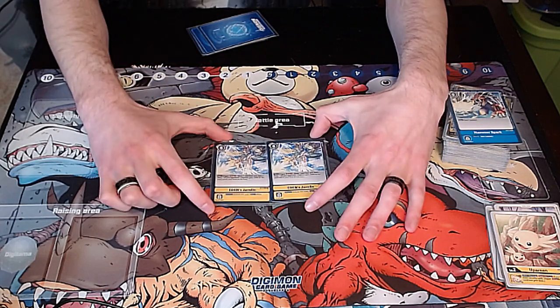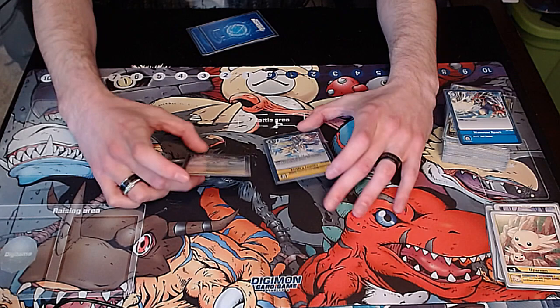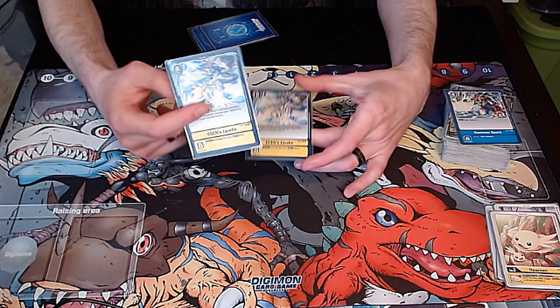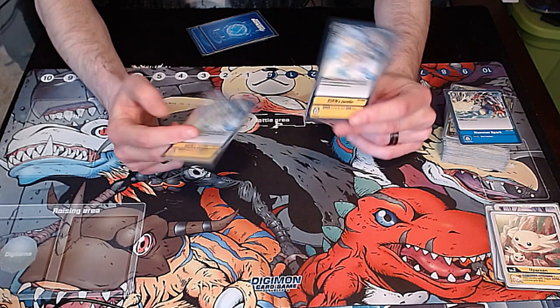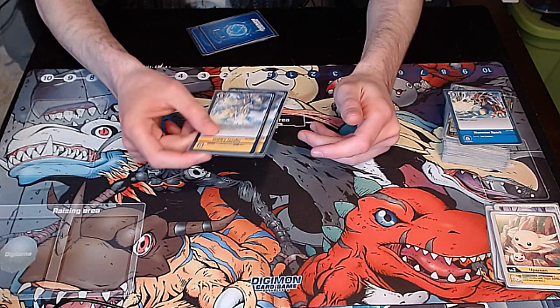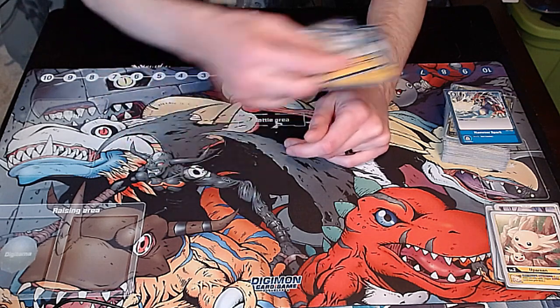The last two options are going to be two copies of Eden's Javelin. Bless this card — this is Yellow's best new removal and it lets you draw. It's a great card. If you're a Yellow player, you should be playing at least one.